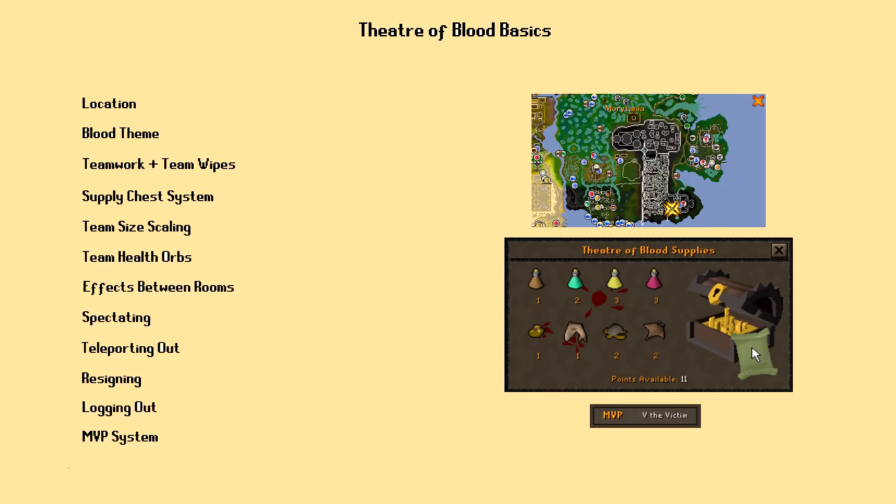Third, we have teamwork. Unlike the Blood theme, this is extremely important. Because the Theater is a piece of team content, you'll notice later on that many boss mechanics require good teamwork. This may sound daunting, but with a bit of practice, even a random group of players can work together to make it through.